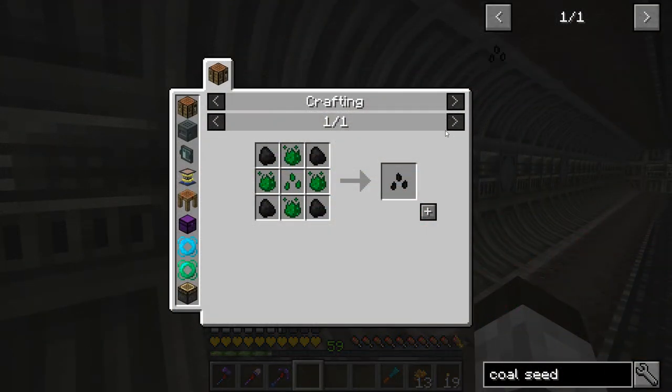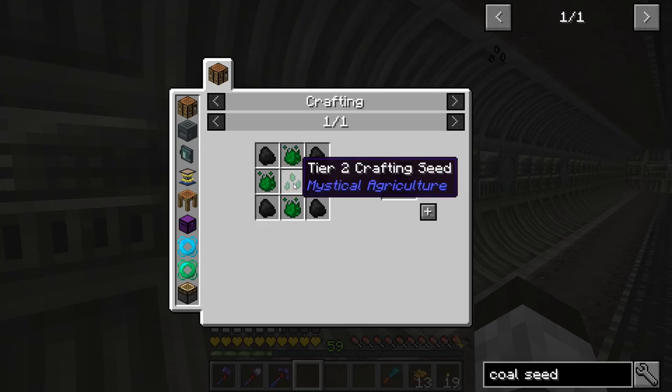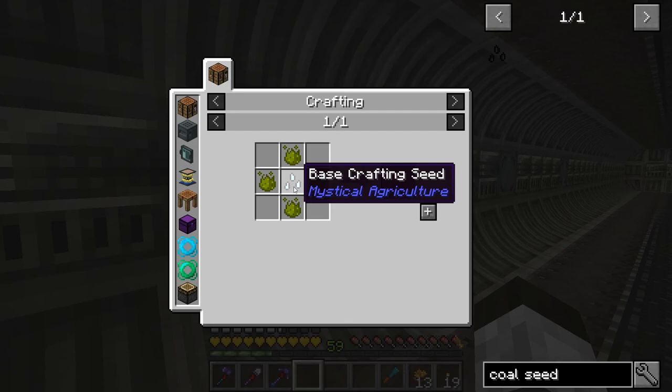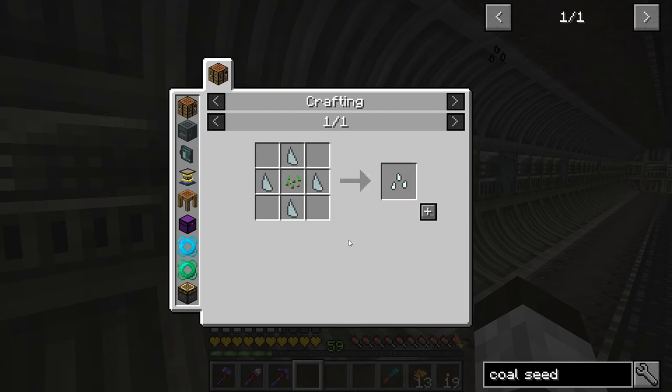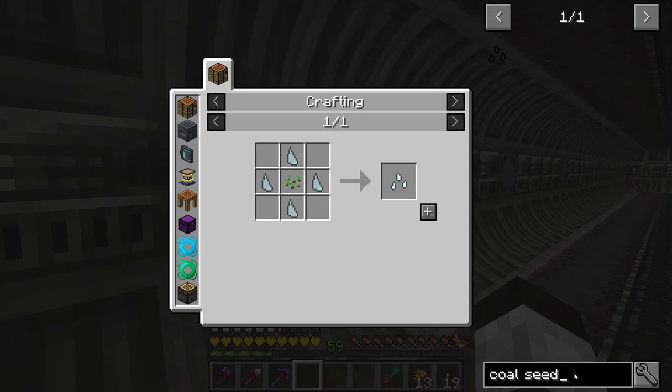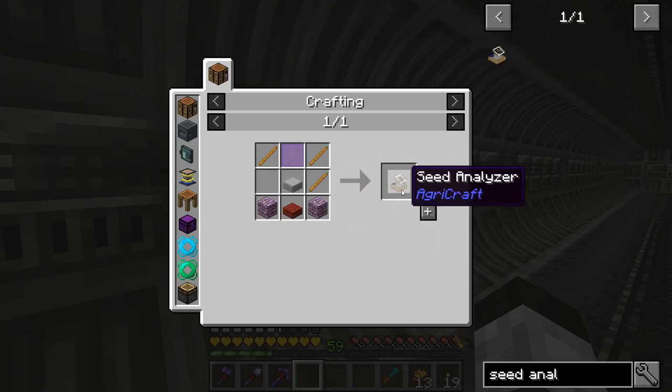Looking at the crafting recipes: coal seeds are tier two. They take coal, they take prudentium essence, but they take tier two crafting seeds. And tier two crafting seeds require tier one crafting seeds, which require base crafting seeds — so we have to go through this whole tier setup. The seeds work similarly to the chickens where they have ratings, and I believe I need to get up to 10/10/10 and then we start making them into coal seeds. I'm also going to need a seed analyzer.